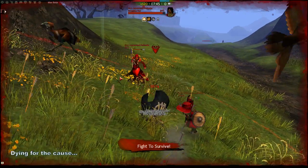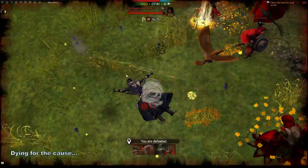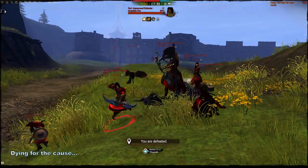Red circles on the ground represent harmful area of effects. White circles represent ones that will not affect you. And blue circles are ones that give beneficial effects.